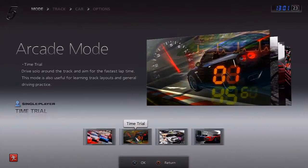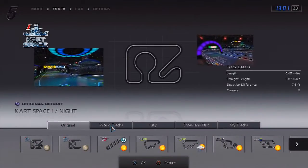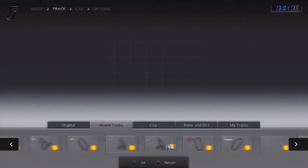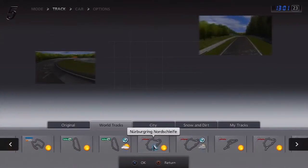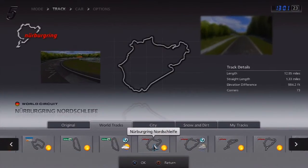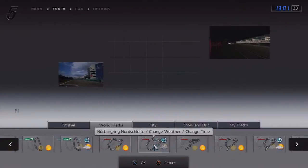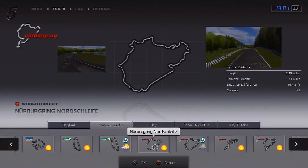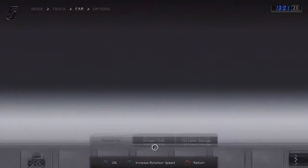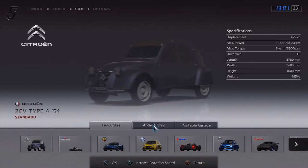From the main menu, head to arcade mode — it has to be done in arcade mode, it can't be done in GT Life. Once you're on that menu, head into time trial, over to world tracks on the tabs, and then scroll all the way over to Nurburgring. The one you need is simply called Nurburgring Nordschleife — it's the first one on the list. There are quite a few others, so make sure that's the one, as it's the only one that will work.